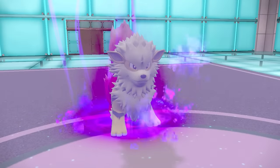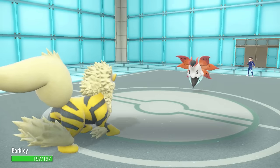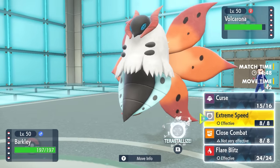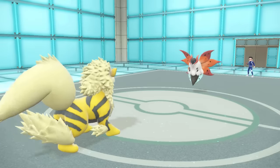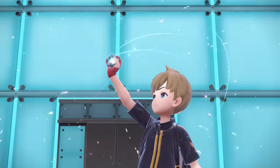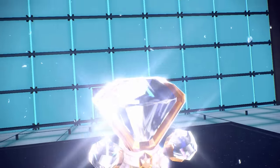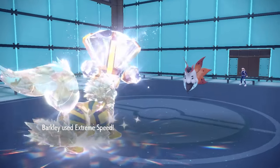They did not expect Arcanine to be able to hit them with anything — that's where the Curse comes in. I get myself a nice plus one to Attack and Defense, and I'm looking like I'm in range where a Tera Normal boosted Extreme Speed at plus one should likely kill the Volcarona. So I go for it — Arcanine is in its full form. You thought Dragonite was the only one who could take advantage of Tera Normal boosted Extreme Speed? Absolutely incorrect. You get better value out of a Curse set because I'm even bulkier with the plus one to Defense.